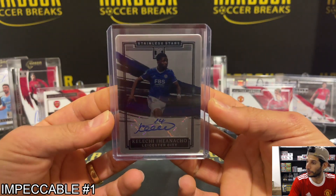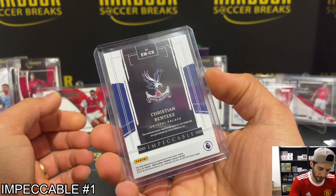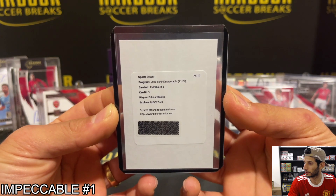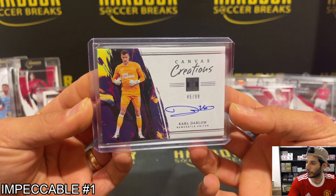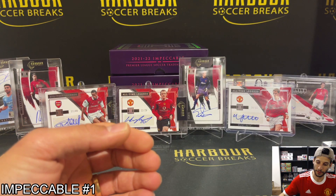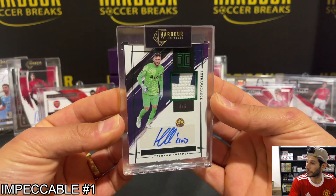We had a Billy G from Norwich, 70 of 99. Tino on the rookie medal, 62 of 65. Pablo for Niles on the stainless stars, 41 of 65. We had Iheanacho on the stainless stars auto, 24 of 25. Benteke patch auto, 78 of 99 — player worn used materials. We had a redemption of Zabaleta, indelible ink. Nice canvas creations of Karl, 45 of 99 for Newcastle — canvas creations so nice, I like the horizontals. And we had a cool patch auto 4 of 5 of Hugo Lloris, Spurs others — a sick looking card, the green.